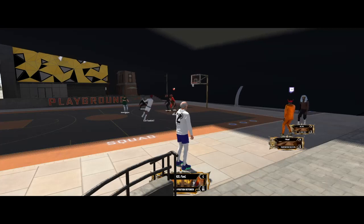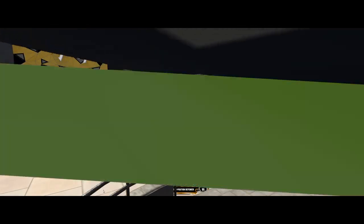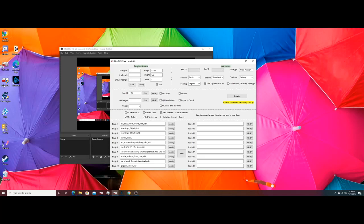Let's get straight into the video. You can see me there with the old man face scan — it's real simple and light. What we're gonna do is get out of 2K using Task Manager. You gotta have the file for Bad Crap, which most of you already have — if not, hit me up and I'll give it to you. You gotta change your wingspan to 7 and your face ID to 599. When you do that, you're gonna hit Modify and then Read.